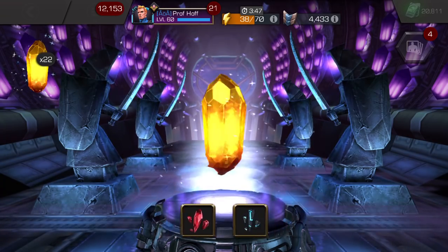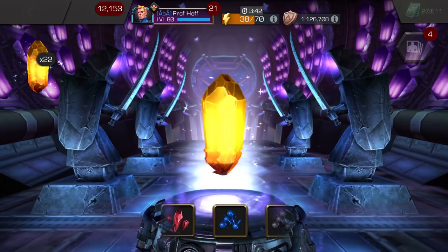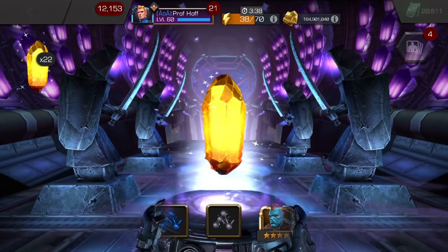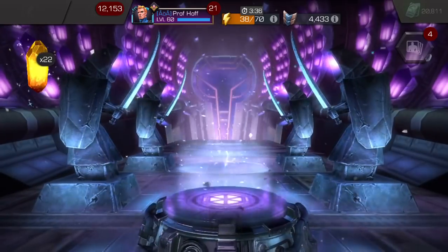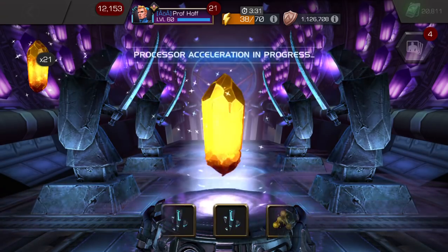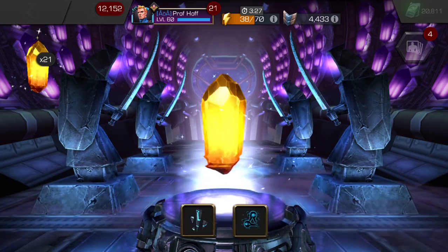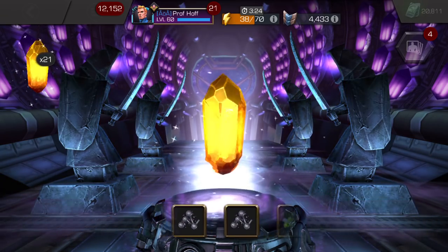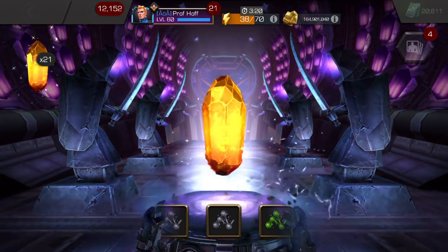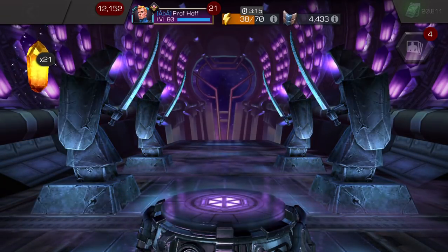I also think free crystals are just a great thing Kabam has done to help the average player, especially free-to-play players, enjoy the game more. The calendar is another example of that. These crystals are indeed the bottom of the barrel — we've got two more, and then hopefully Team Pop will give us something better. Maybe some Tier 2 Alpha, maybe some 5-star shards, maybe some units.